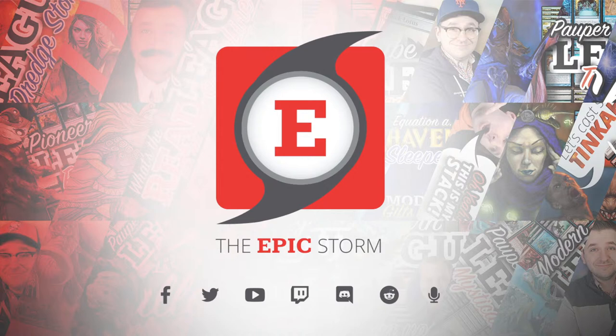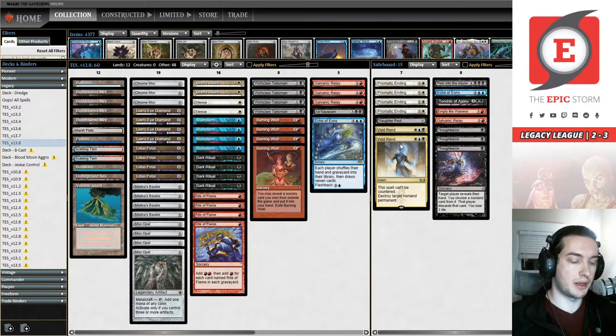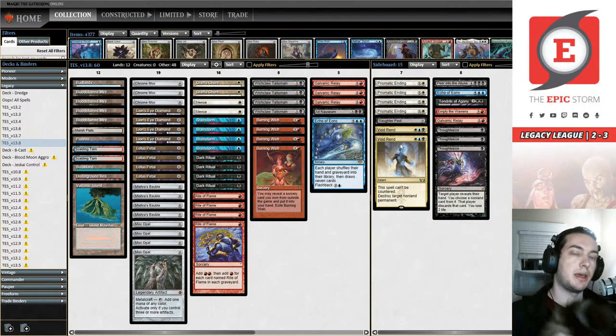Let's get started! Hello everybody in chat — let's have a good stream today. We're going to be streaming the Epic Storm version 13.8. This is a new version that includes a spicy little removal spell, probably one of the more playable cards in Streets of New Capenna: Void Rend. We're going to be using it as a non-green answer to Counterbalance out of the blue decks.